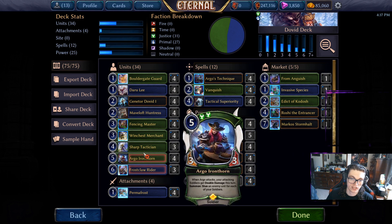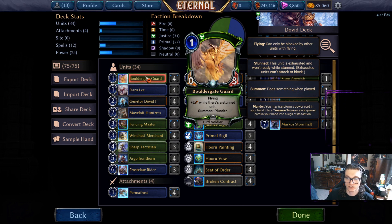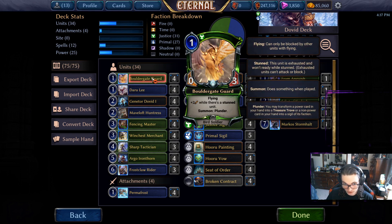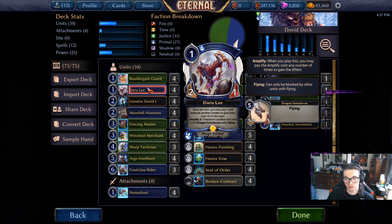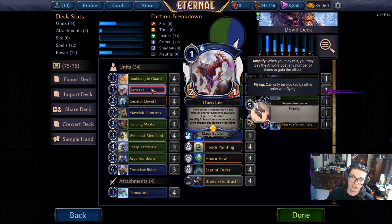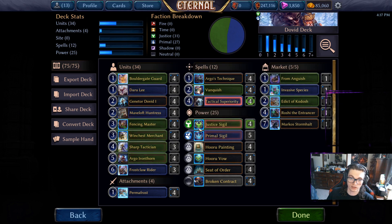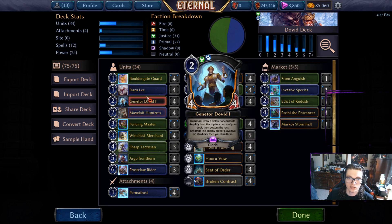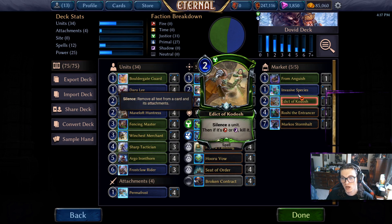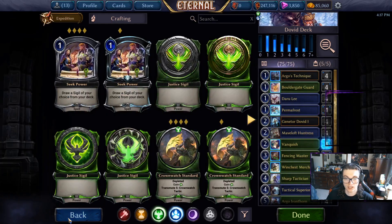I don't have as much amplify synergy in my version — I instead opted for more plunder effects out of Boulder Gate Guard. Daru Lee is another legendary, also a soldier, with a very strong top-end amplify effect. Early on in the game you can use Daru to really just pop forward. I don't want to go too in-depth about this deck — I'll do it in another video. I just wanted to show an example of where you can go from the theme deck.